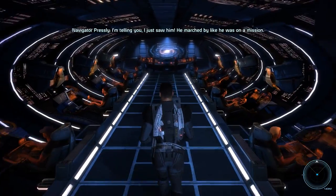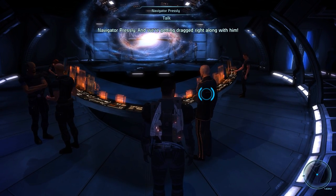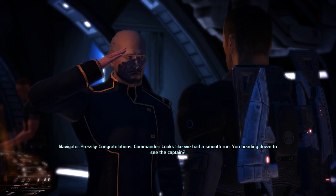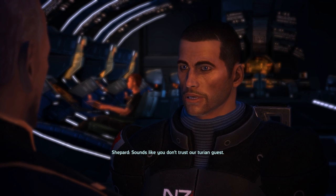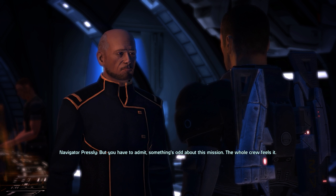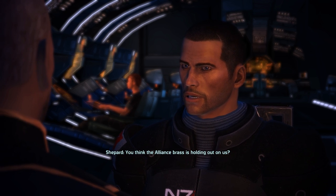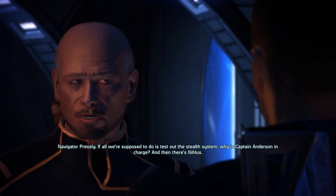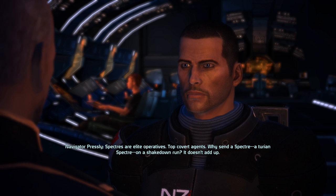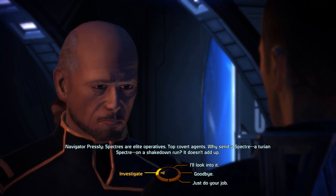To get more codex entries, let's talk to Navigator Presley. He's clearly uneasy — Spectres are always on a mission and the crew feels dragged along. Presley congratulates Shepard on the smooth run, then voices suspicion about the Turian guest Nihilus. He explains his grandfather fought in the First Contact War and lost friends when the Turians attacked. Though he admits that was 30 years ago and you can't blame Nihilus for it, having a Spectre — especially a Turian one — on board still makes him nervous, since Spectres operate outside the normal chain of command and don't come along just for shakedown runs.